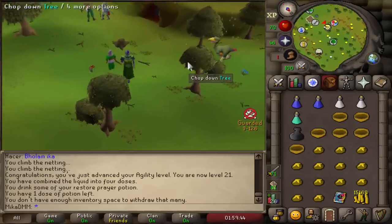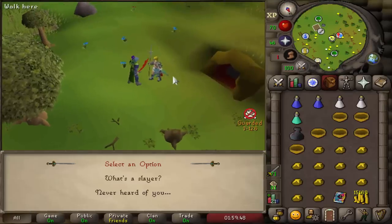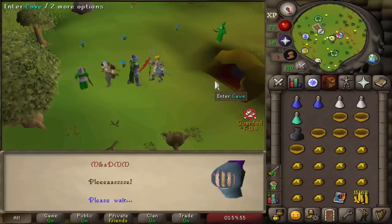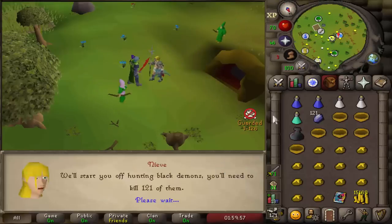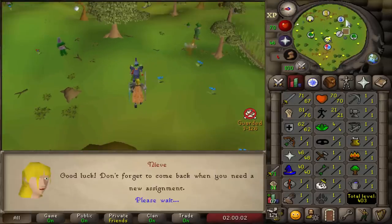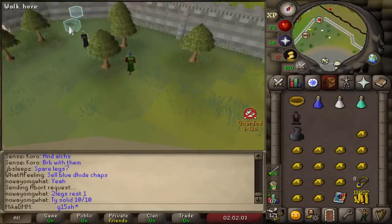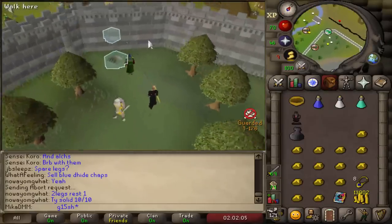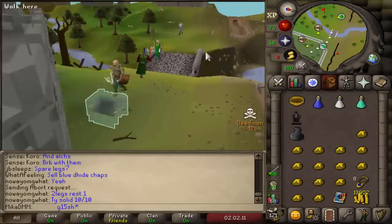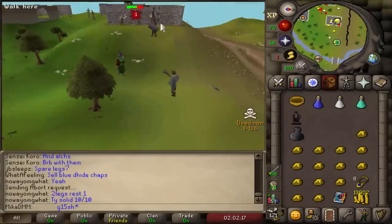Here we go. It would be so good to start off with a good task. Let's see what we get — first thing she needs to teach me what Slayer even is. I got Black Demon straight off the bat. I do not think this is a task worth doing, so we're going to be skipping it straight up. Before I go skip this task, I got myself 21 agility, meaning I can use this shortcut — it will be used quite a lot, so it's good to get it out of the way early. And we're going to be trading this emblem in.